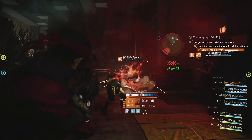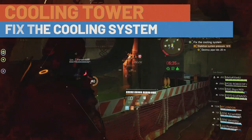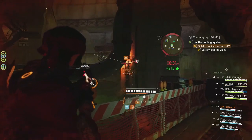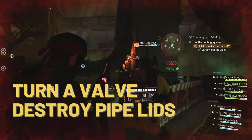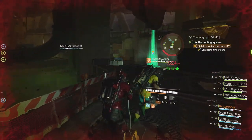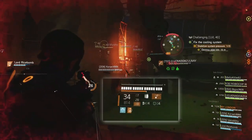Before you run in, you need to know how to complete each main objective. In the Reactor objective, hostiles have broken the cooling system, which will lead to a meltdown. This is a three-step process: turn a valve, destroy sets of pipes, then pull a lever to vent the steam. Do this three times and the reactor will be stabilized.